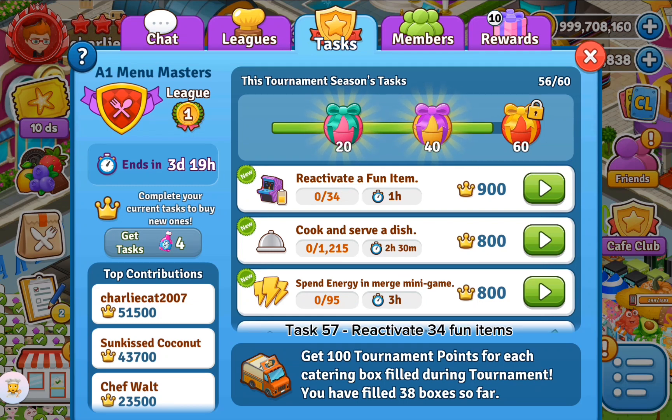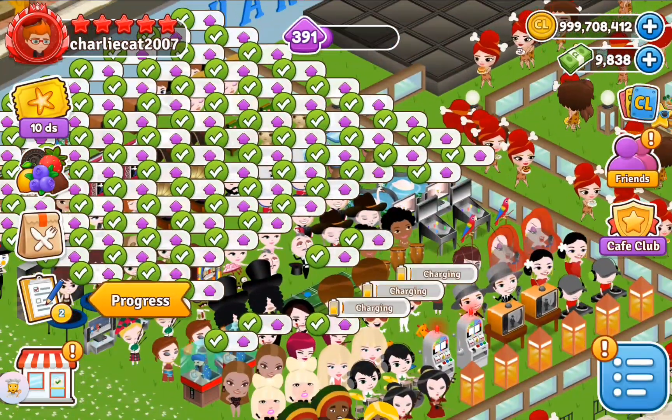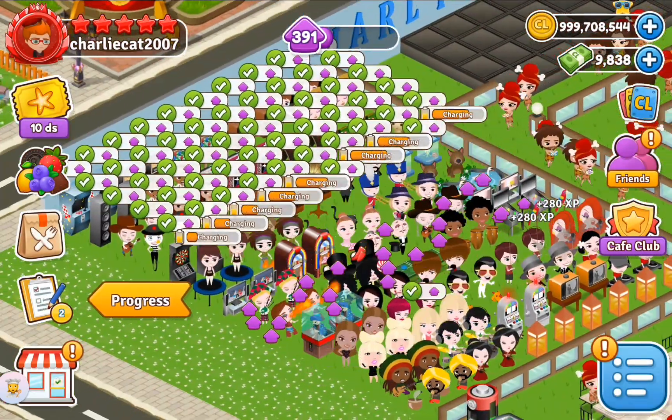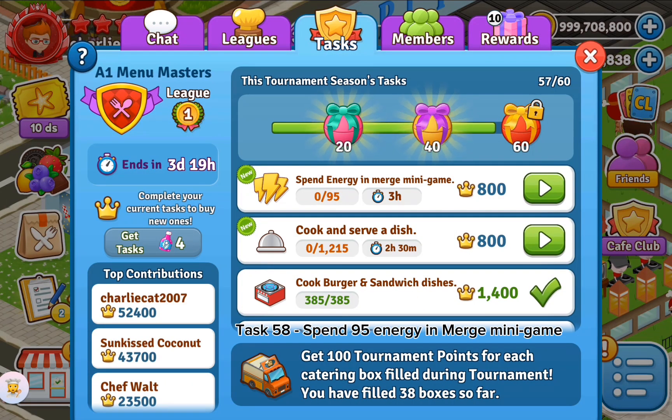Task 57: reactivate 30 fun items. Task 58: spend 95 energy in the merge mini game.